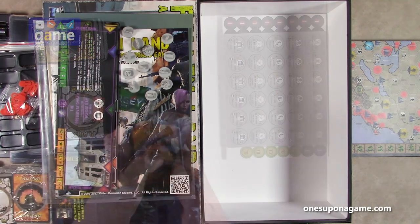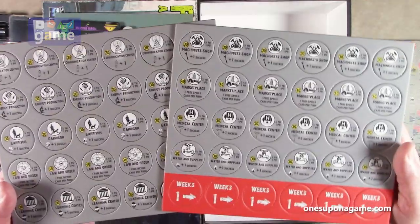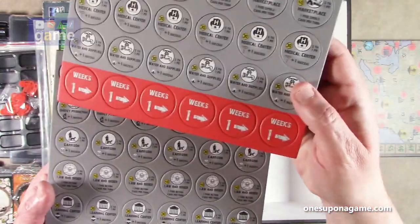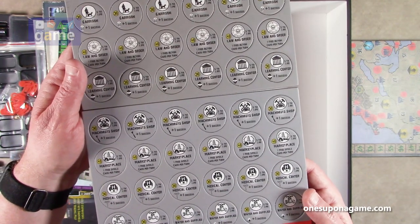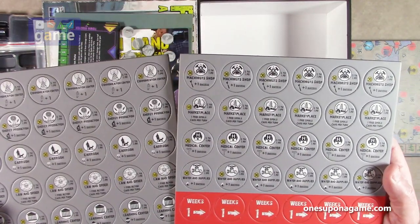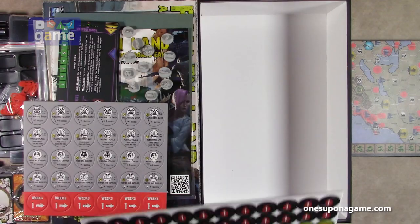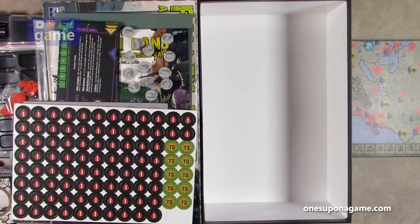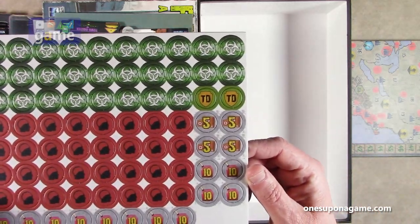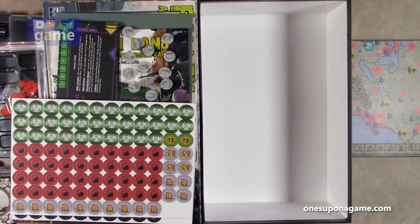And then we've got the punch boards. We've got two sheets of facility improvements you can make to your base: communication centers, energy production, garrisons, medical center, water and supplies — six of each. Then we've got five sheets of counters: wounds, radiation markers, mind control tokens, medical supplies, fuel supplies, multipliers, and faction counters.